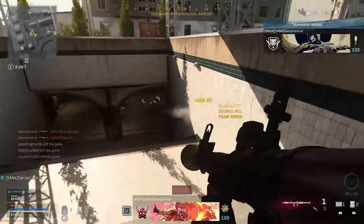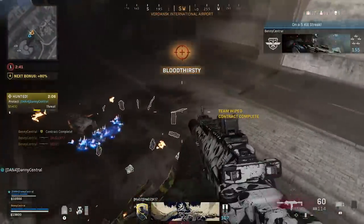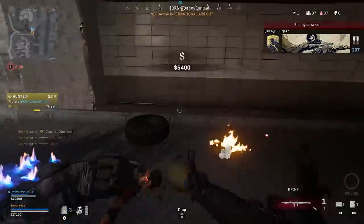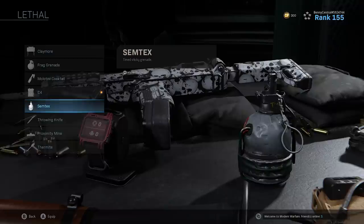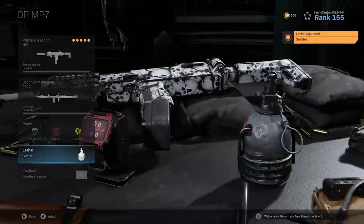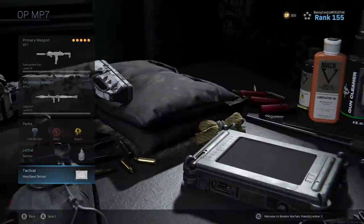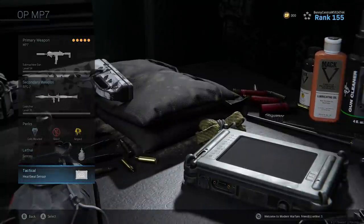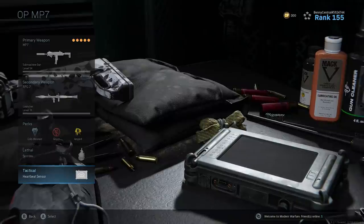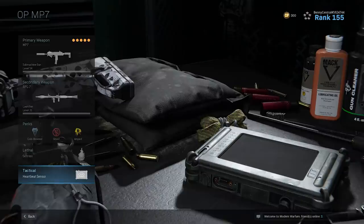Amped lets you fire those RPGs faster and switch to your MP7 quickly when needed. For your lethal, I've started using Semtexes since I have the RPG to counter vehicles, though C4s are also a great choice. I use the heartbeat sensor to scan buildings before entering — just be aware that players with ghost won't appear, but that's one of the best loadouts you can have in Warzone right now.